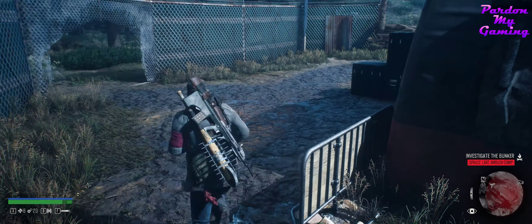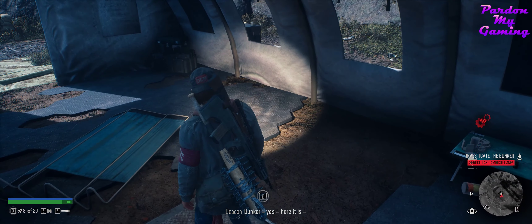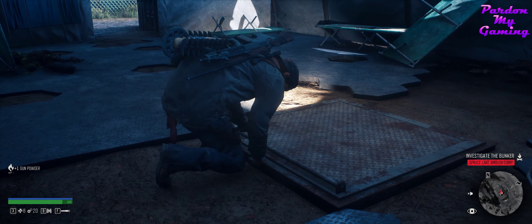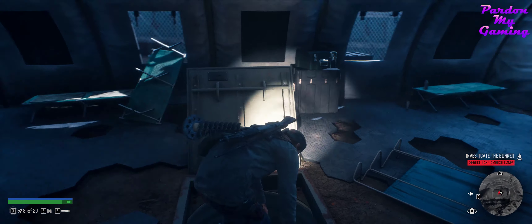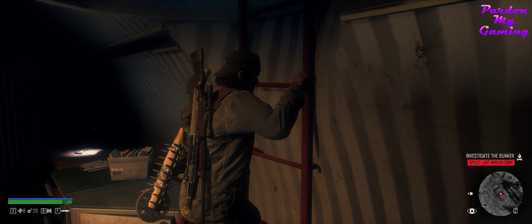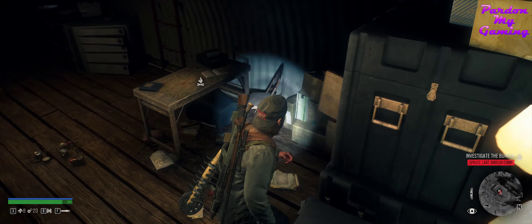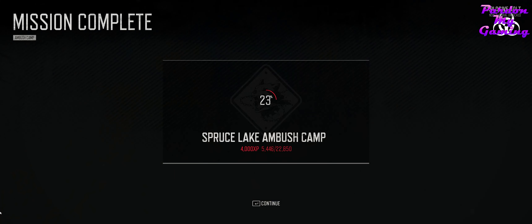Let's see... the bunker — yes, here it is. So they actually have both a Nero site and a bunker — an ambush site, all in one. That's interesting. What's this? A map? We're at the Nero site as well. Spruce Lake ambush camp — done.